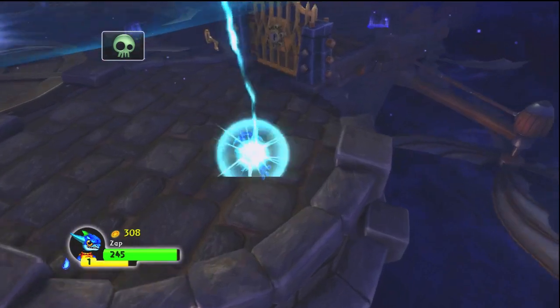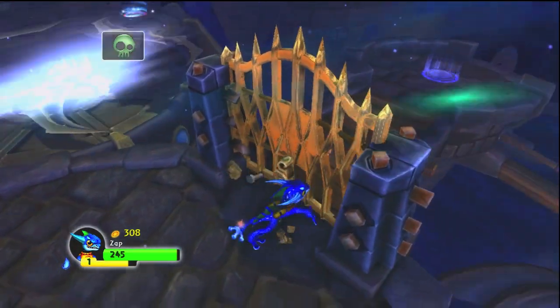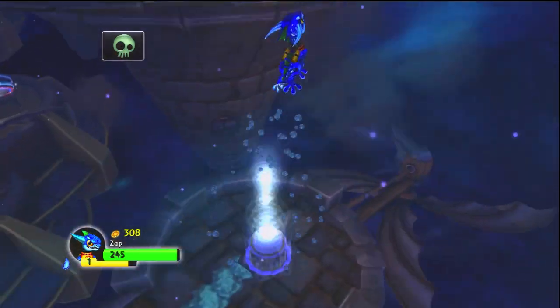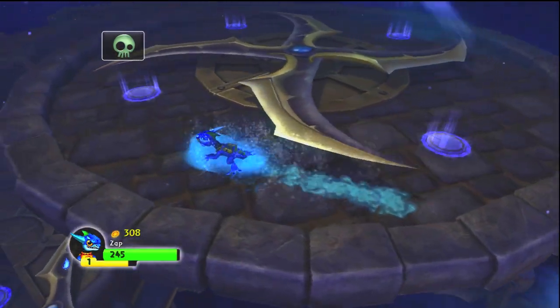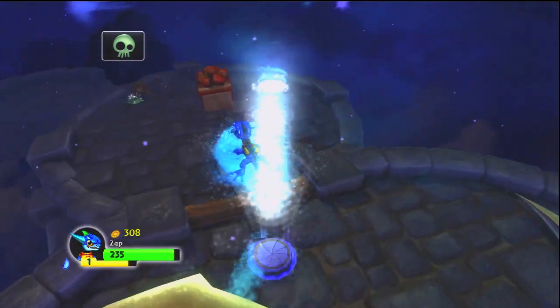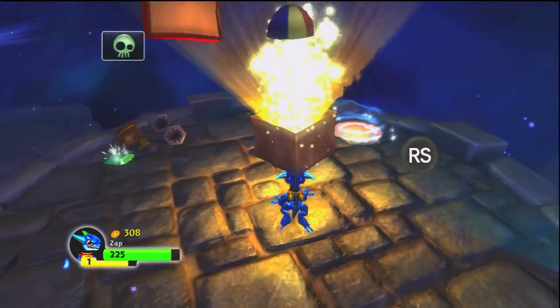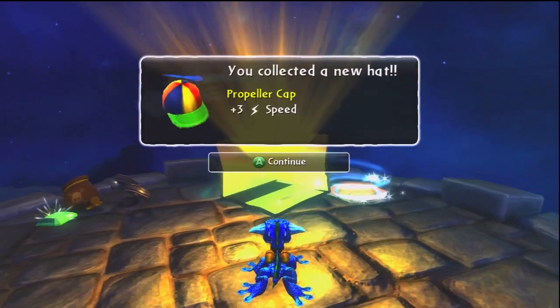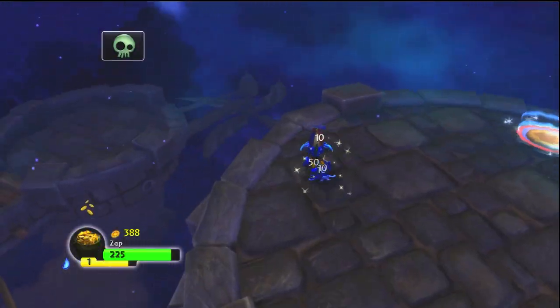Now teleport and let's bust through this thing and see what's on the other side. Open sesame! Those blades trying to get me? What's inside? Oh yeah! I got a propeller cab, baby! Let's see what it looks like — three speed. Cool. He already goes pretty fast, Zap does, but every little speed helps. I'm wearing it just so you can see what it looks like, because I actually had better hats than this.